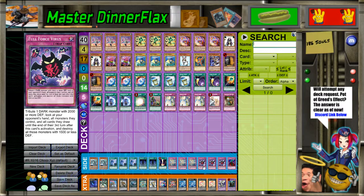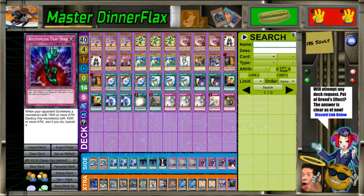This was before people realized you can just play Frogs and they can make Toad. I honestly find that really funny - people thought you're not actually making Toad the normal way, you're just using Bahamut Shark. And then we caught on that making it the normal way is actually easier. And then one Bottomless Trap Hole on the side for the extra trap hole - I don't even know why. Oh well.